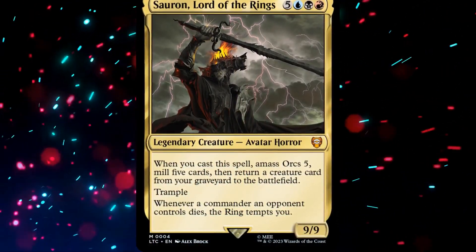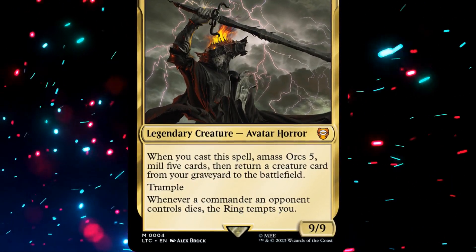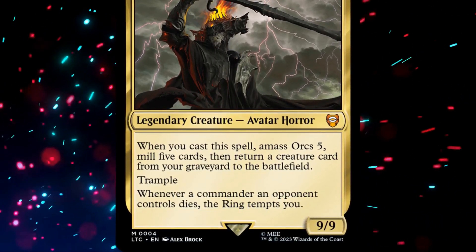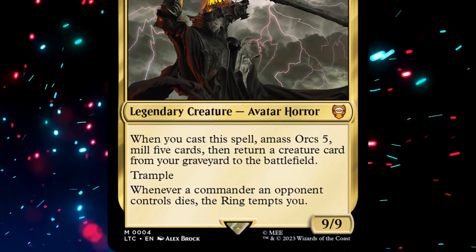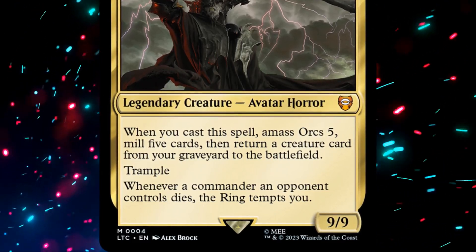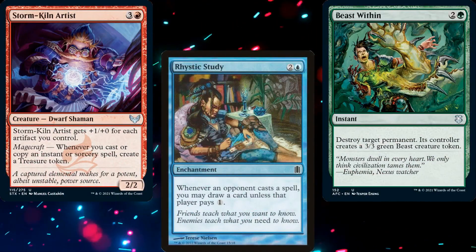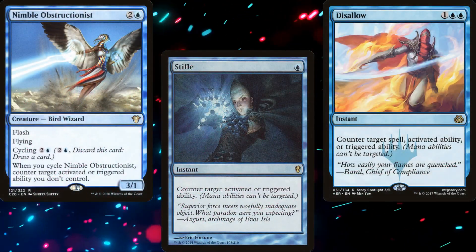Sauron, Lord of the Rings is an 8-mana 9/9 legendary avatar horror with trample. When we cast Sauron, we amass Orcs 5, mill 5 cards, then return a creature card from our graveyard to the battlefield. Additionally, whenever a commander an opponent controls dies, the ring tempts us. Cast triggers are pretty awesome and mean that we get the trigger even if our commander is countered, unless they stifle the effect, of course.